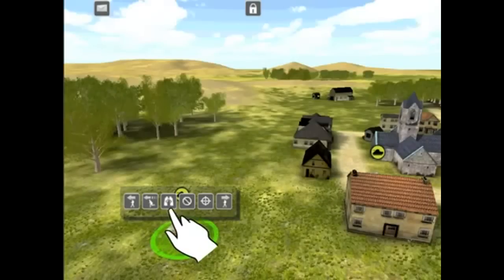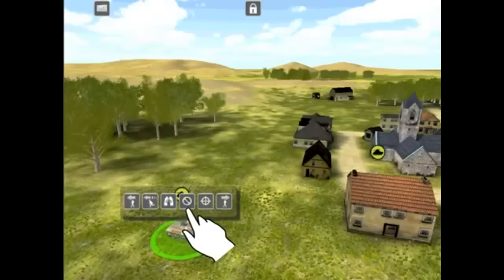Hunt — this will order the unit to move slowly toward the destination, keeping their eyes peeled for the enemy, and to immediately stop as soon as it spots any enemy unit. Stop — this orders the unit to clear all orders and sit tight. That includes clearing out any target you may have specified for it previously. Target — this will order the unit to target a specific enemy unit, a building, or a point on the ground that you specify.